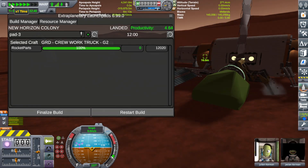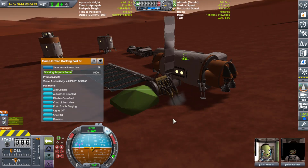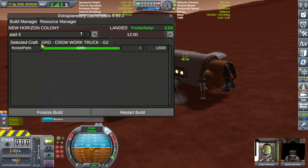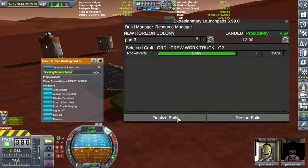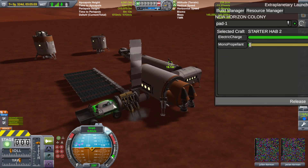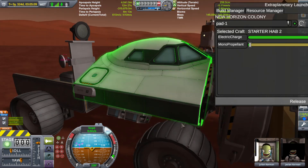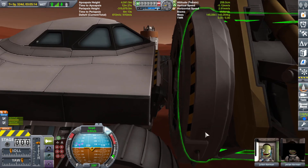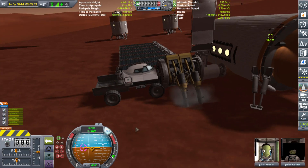Let's go ahead and fast forward until it's finished building — warp to morning so it's not in the dark, then warp to afternoon to get some light on the subject. Okay, so here we are: the vehicle is ready. If you had clicked out of the menu just go right back in and it'll show you it's ready at 100%. Click the Finalize Build button at the bottom of the menu and there it is. Remember what we did before with the octagonal strut trick — see how it's nicely separated, not clipped in or anything.